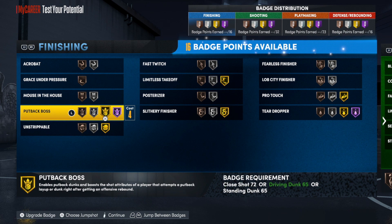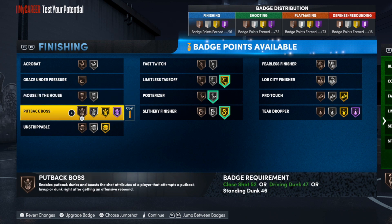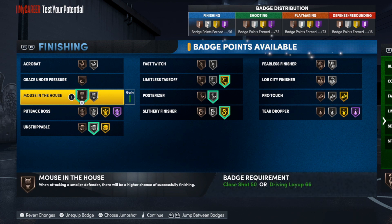So first thing you want to do, put Slythery on — definitely. Posterizer, you want to have that on. And Limitless Takeoff. For the rest, it is completely up to you. I'm not even going to put them on because at this point I probably don't even need any more badges. I'll put on Strippable and Mouse in Mouse, a Strippable. At the shooting guard position, you being 6'9", you might get put at the 3 or even the 4, but you'll be straight no matter what. I gave the build plenty of defense — you got block in case you need to do that.